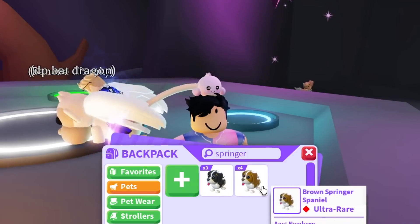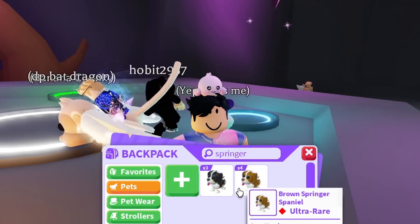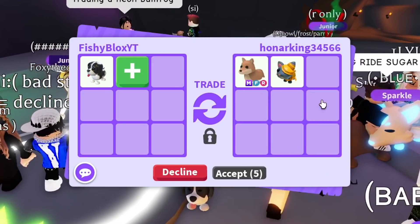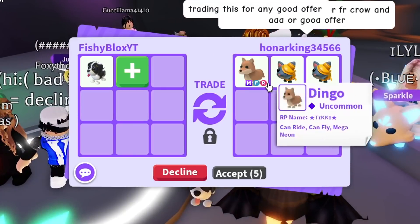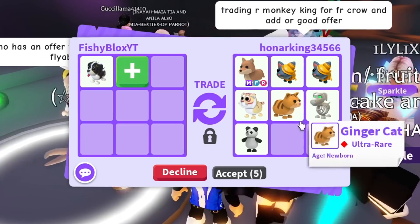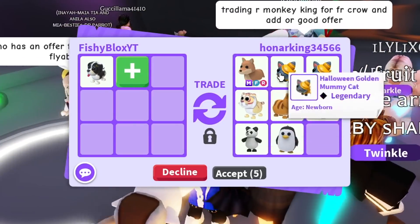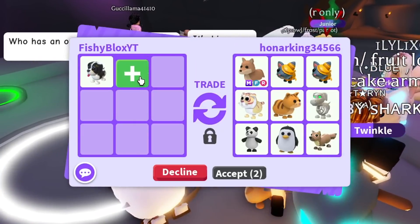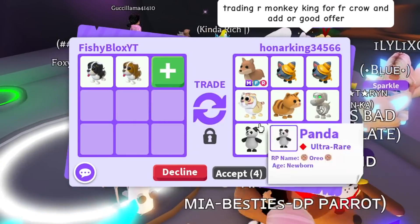Now that we have all the brand new Easter pets, let's go ahead and trade all of them and see what offers we can get. Someone put a mega fly ride Dingo — a Halloween pet. I'm not sure if that's a real offer though. There are a lot of cool pets in that offer, but I kind of feel like it might be fake.